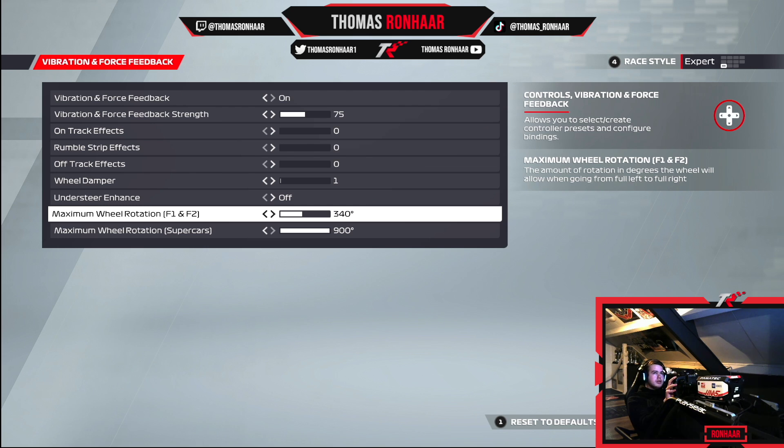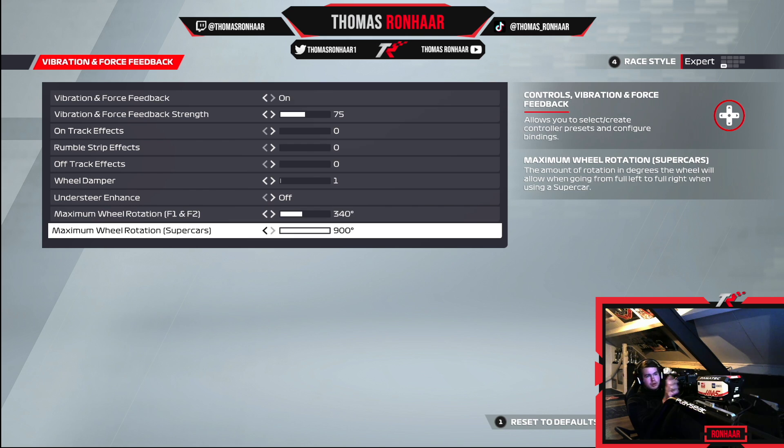Maximum wheel rotation — many people think 340 is too high, but I like to have a bit more of a natural feeling. Some people use 320, 310, or 300 degrees for a more responsive car, but personally I don't like it below 340. Not quite 360 either, which I don't particularly like. So 340 is the sweet spot for me, and then 900 degrees for the supercars which is the default option — that suits me quite well.